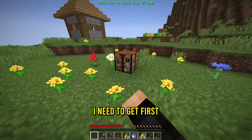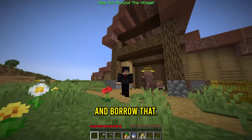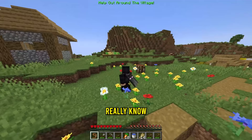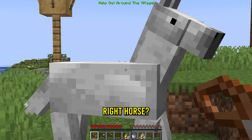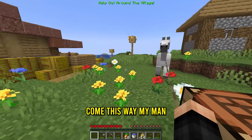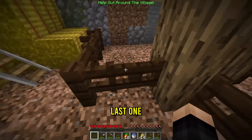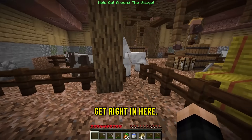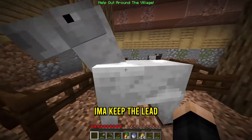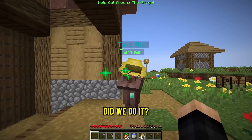What I need to get first is some leather — maybe they have it in here. I'm definitely gonna borrow that. Now let's make a lead. I don't really know where the horse went though. They won't notice — yeah, alright. Come this way! We are bringing the horse they hired me to bring. Last one — get right in here, Mr. Horse! That's good enough. I'll keep the lead just in case we need it for later.